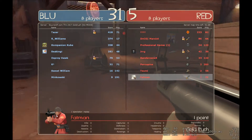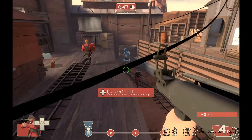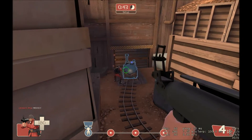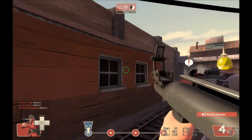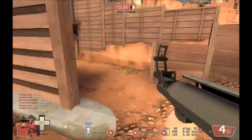The map I'm currently playing on is Gold Rush. The object of this map is to stop the bomb — the blue team is pushing that bomb along this railway to our base to blow it up. The way they push it is they just stand by it and it basically moves on its own.